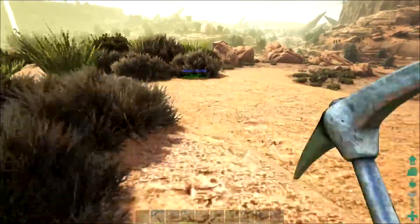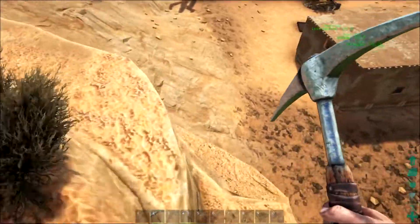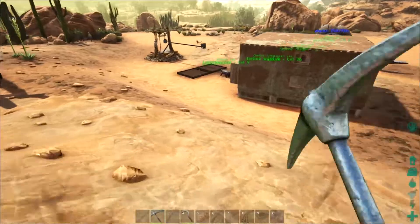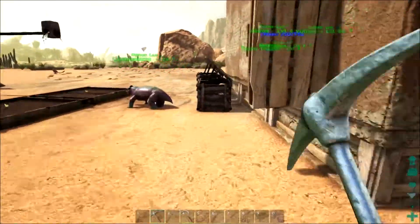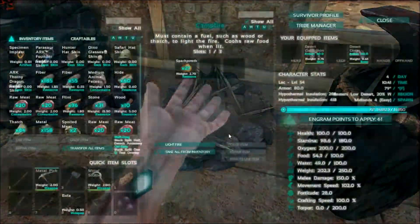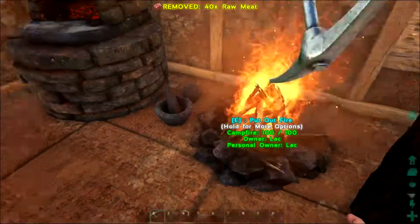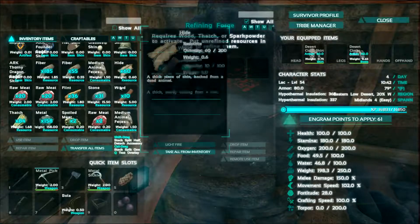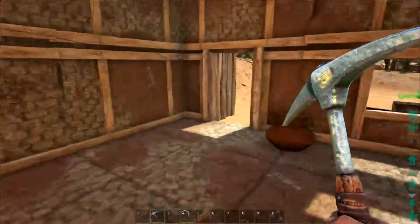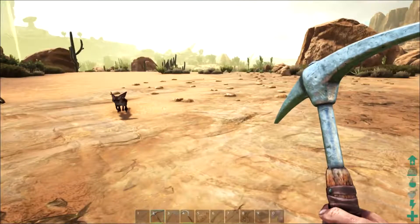My base is right there. It'll be nice once I get to the point where I can tap into an oil vein, however that works. I'll be right here at my base — it'll be awesome. Let's get some meat cooked for me, and you can get to cooking my metal. Then let's check the animal pens.